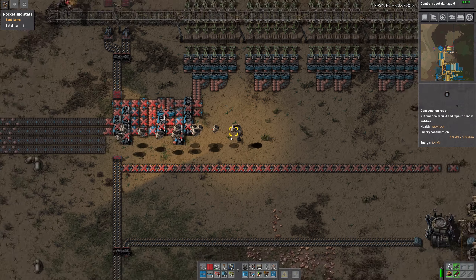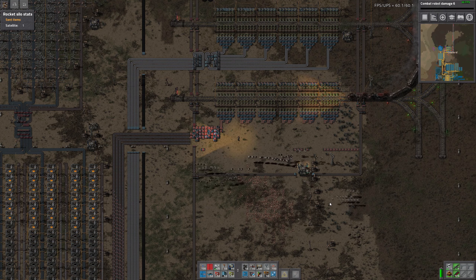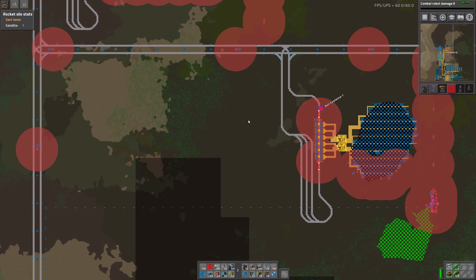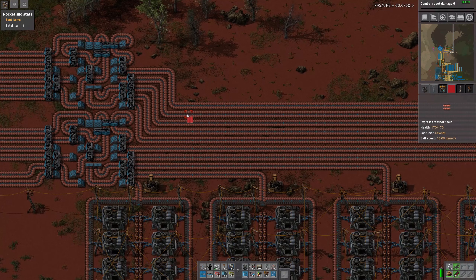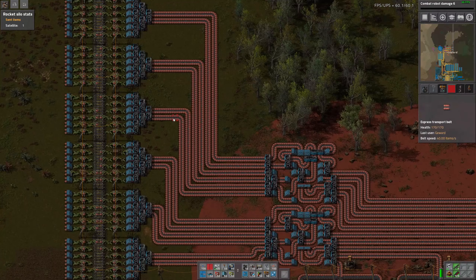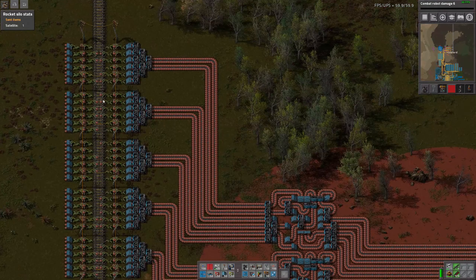Now we are removing all of this, which again is not really that great all things considered, but we have to do it. We also have to get rid of this thing right here - it just doesn't make any sense anymore. We need more construction bots up here - they are probably too far away from the main storage, which I would guess is like the main issue. So we are having like ten belts going into there - we're going to run into issues up here.